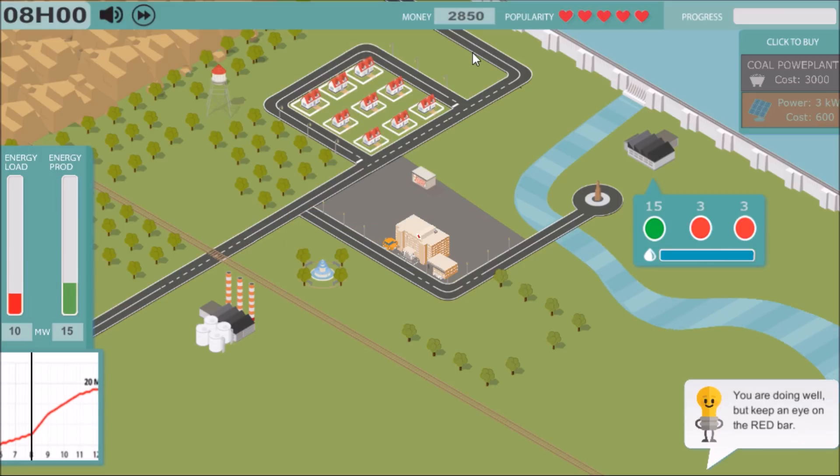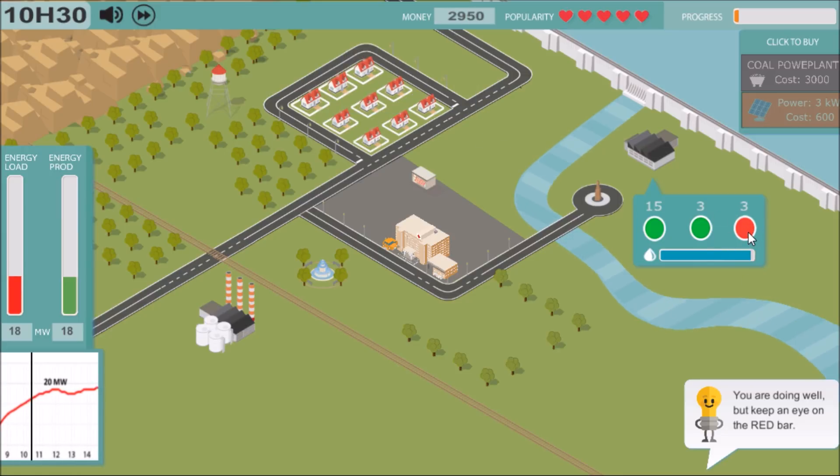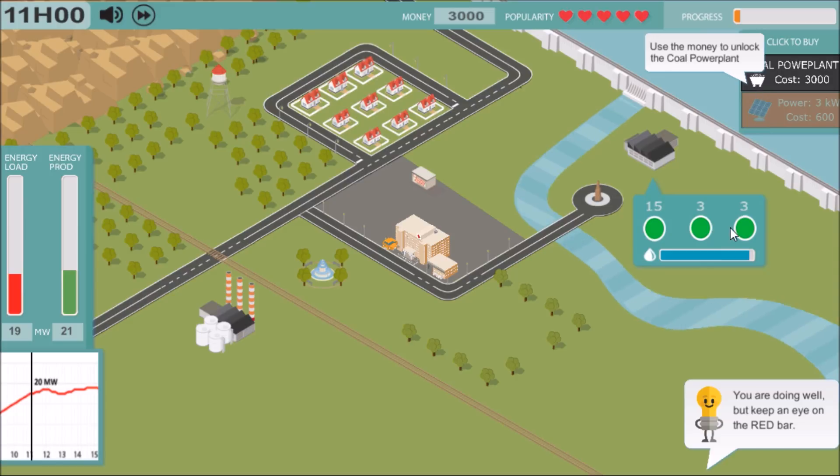This is a little freebie developed by a solo dev on Game Jolt — I think it's their first project. The energy load is going up, and to satisfy that we have to turn on more generators in the dam to allow more power to be produced. But the water level is slowly starting to drop, so we can't just leave the thing on permanently.